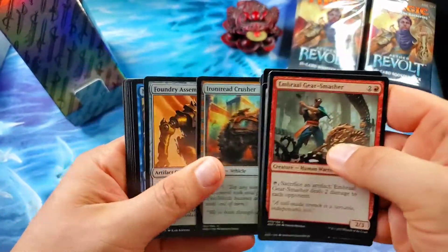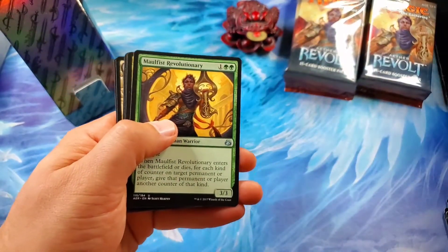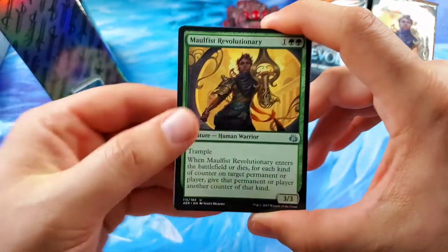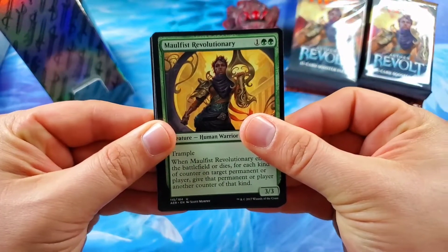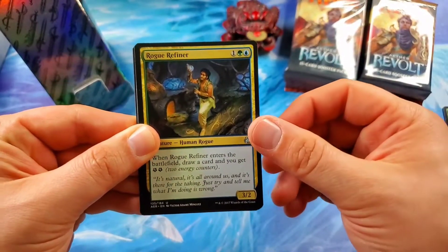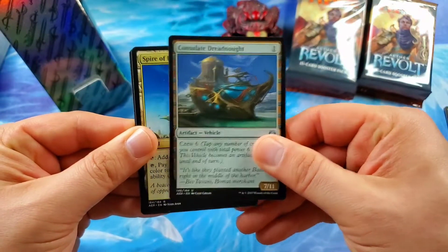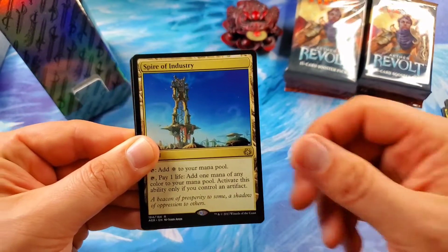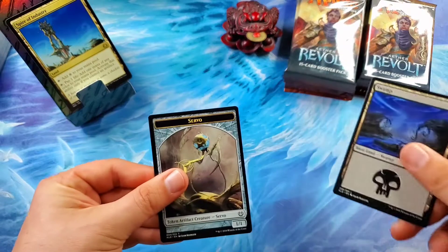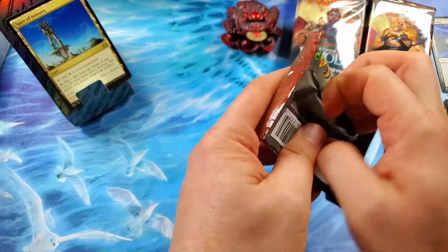Fourth Bridge Prowler. We are looking for Fatal Push in the uncommon slot — that would be nice. It's Rogue Refiner and a Consulate Dreadnought. Our rare is going to be Spire of Industry — first rare, Spire of Industry, going straight up on the podium. And then a Slump and a Servo, because that's what this is all about — Servos and Thopters and artifacts and all that good stuff.